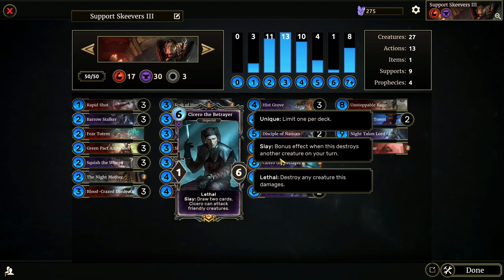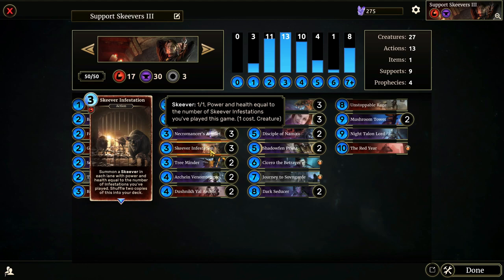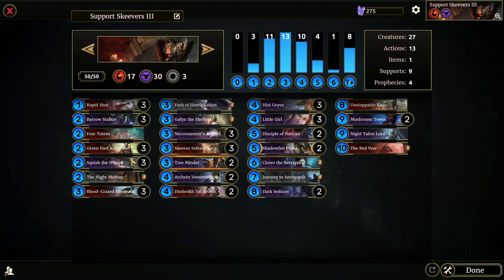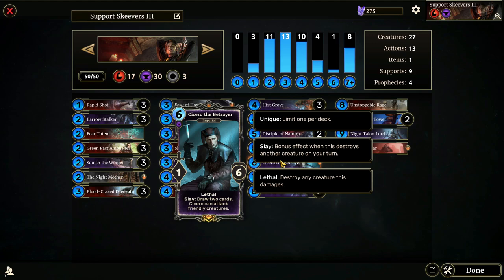Cicero the Betrayer is a 6-cost 1-6 with Lethal and Slay: draw two cards. Cicero can also attack friendly creatures. If we have Skeevers on the board that are low health, he can just kill them, and we could Squish the Wimpy on something else and gain like four cards in one turn. He's also a fantastic target for Unstoppable Rage, along with the Venom Tongue and Night Talon Lord. A lot of people forget that he can actually attack your own creatures, so plan for that.